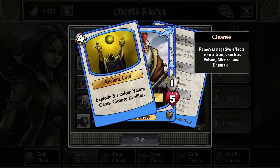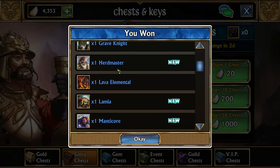Herdmaster is a pretty good exploding troop, particularly with Soothsayer and Crimson Bat. If you happen to have a Crimson Bat, that's probably his best purpose in the entire game. He explodes a bunch of random yellow gems and then cleanses all allies — kind of like Apothecary, except an explosion version.